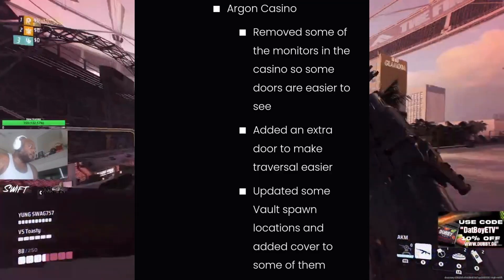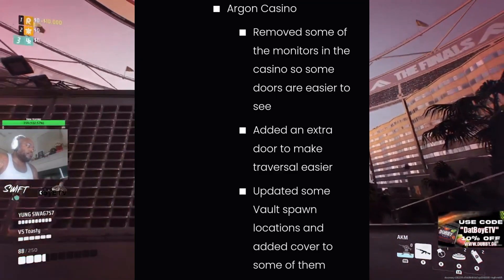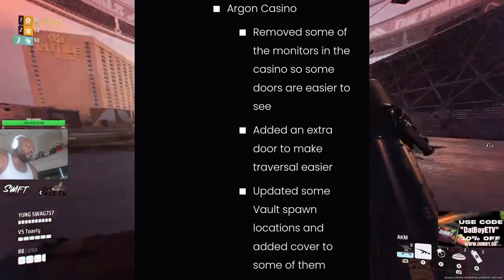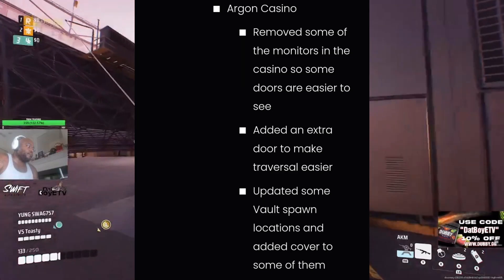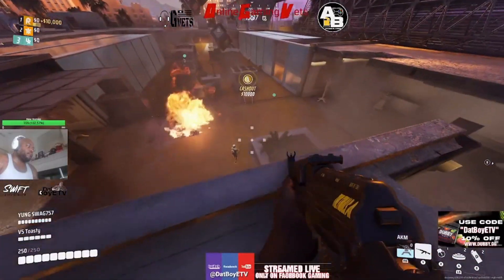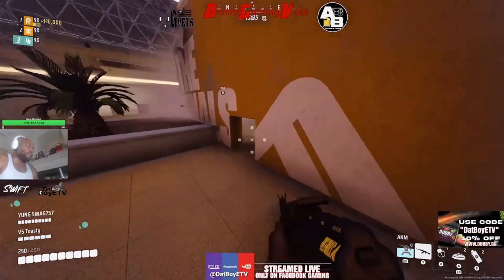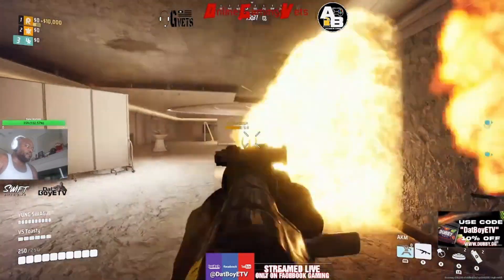We got Argon Casino, where they removed some of the monitors in the casino so some doors are easier to see. They added an extra door to make traversal easier. And they updated some vault spawn locations and added cover to some of them — just making the maps better for gameplay overall with movement and tactical advantages.